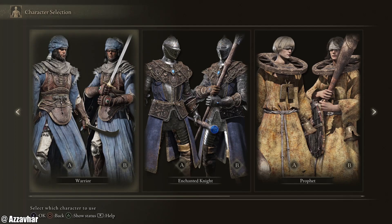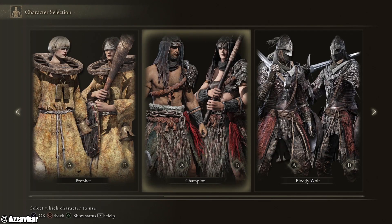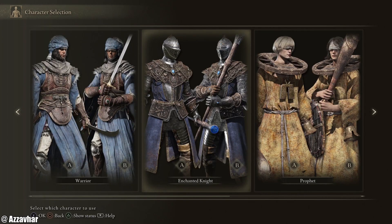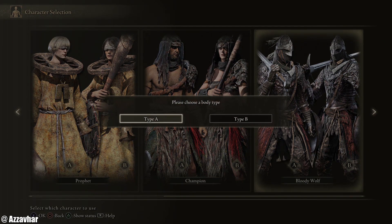We have character selection, so we've got Warrior, Enchanted Knight, Prophet, Champion, or Bloody Wolf. I'm probably going to go with Bloody Wolf. It's got to be Bloody Wolf. Let's go for that.